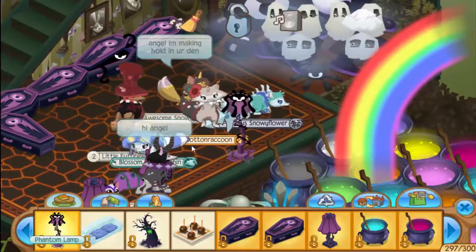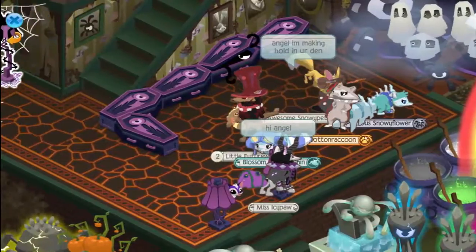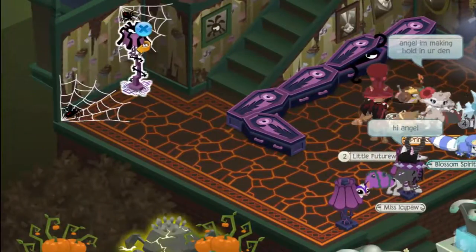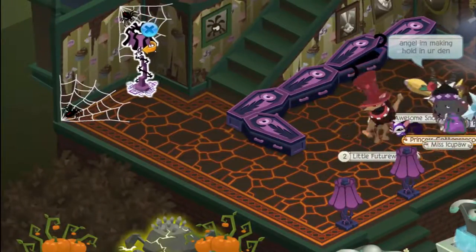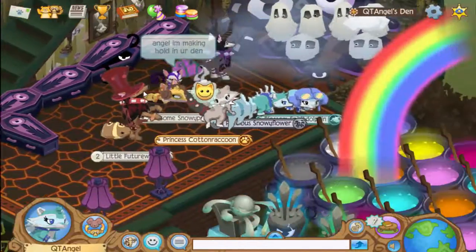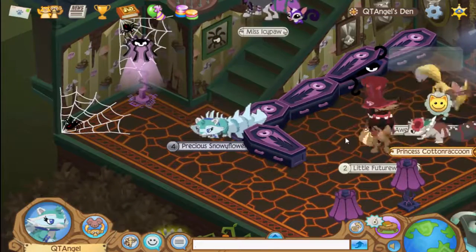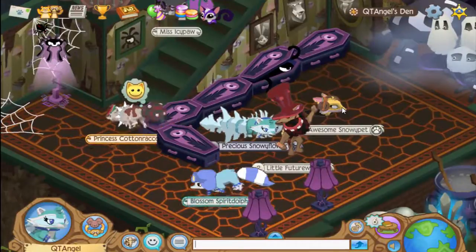Here is what the lamp looks like — I'm gonna add it somewhere in my den. Oh my gosh, the phantom's coming out of the coffin! Yeah, it can do that too if you click it. So there is your lamp, and I believe that's about it for the new items today.